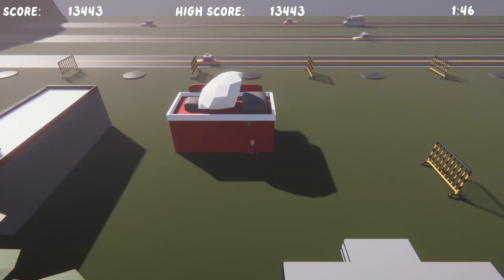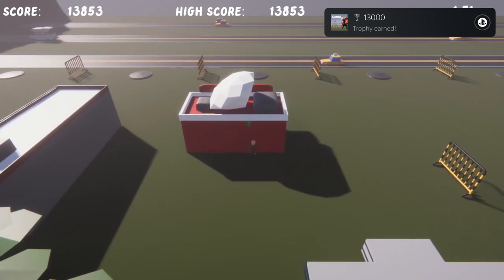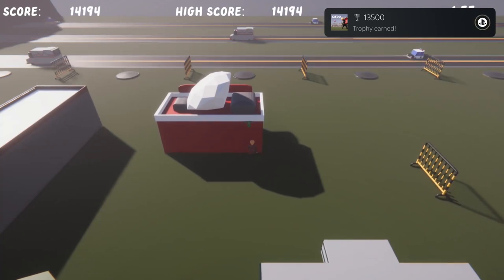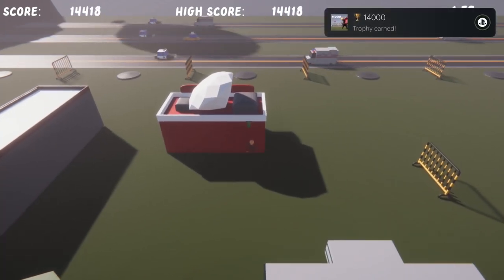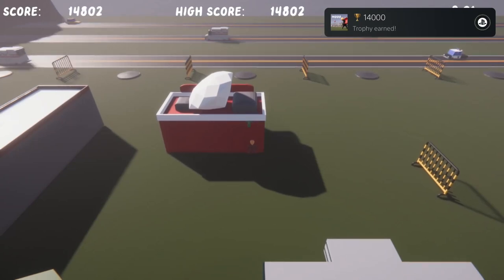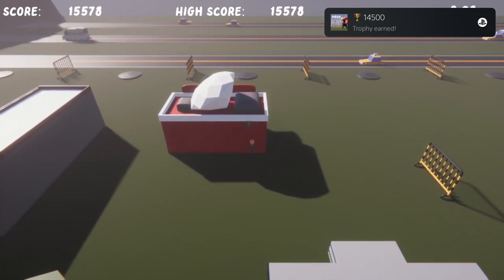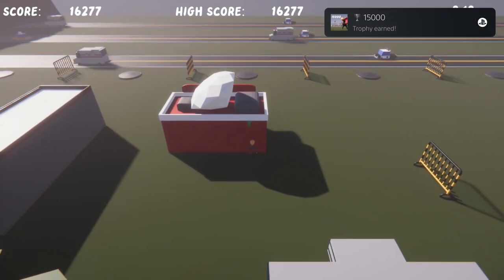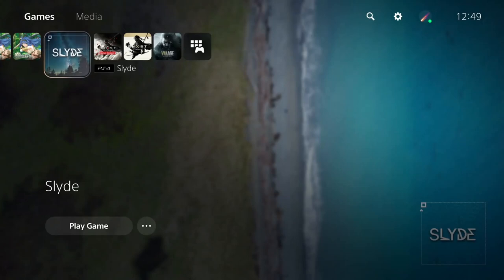We're on 13,500 now, so there's about five trophies left to pop. Like I say, once you get over 10,000 it's every 500 that they pop. Just keep running into this red building. Sometimes if you move the score stops counting, and then all you need to do is run back and come back on yourself and normally it'll start going up again. One more trophy - there's no trophy for 15,500, it goes 15,000 then 16,000.